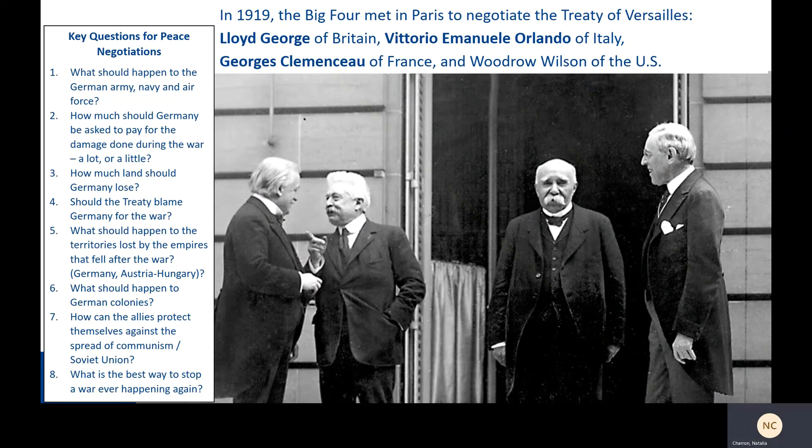In 1919, the Big Four met in Paris to negotiate the Treaty of Versailles — the treaty that would bring an end to war in general, or so they thought. The Big Four included Lloyd George, Prime Minister of Britain; Orlando of Italy, although it's really the Big Three because Italy didn't really matter much; Georges Clemenceau of France; and Woodrow Wilson of the United States. These guys were responsible for trying to bring to a conclusion the giant mess that was World War I.